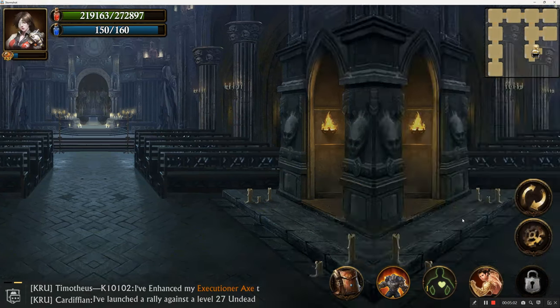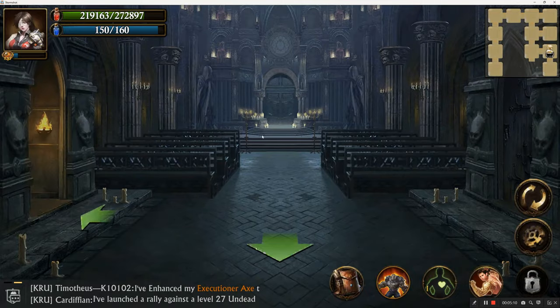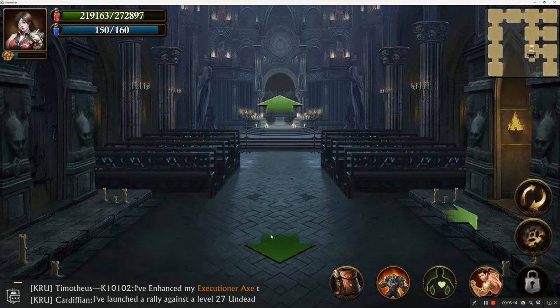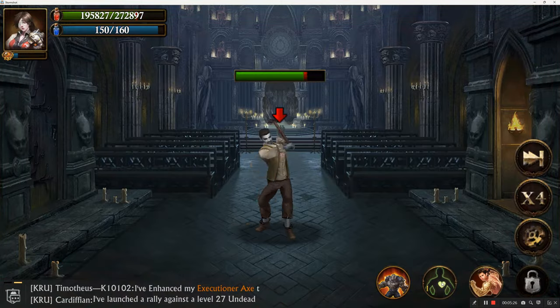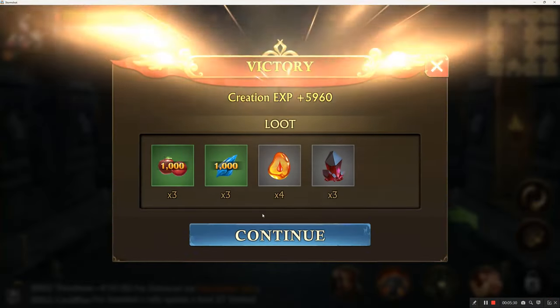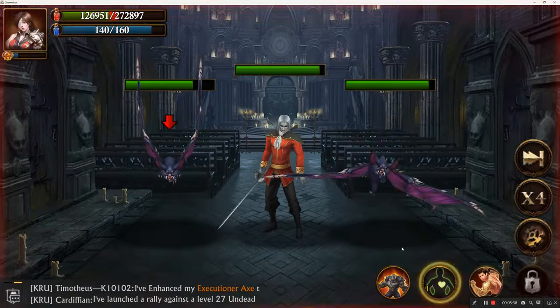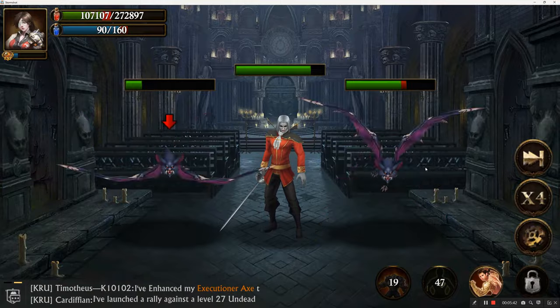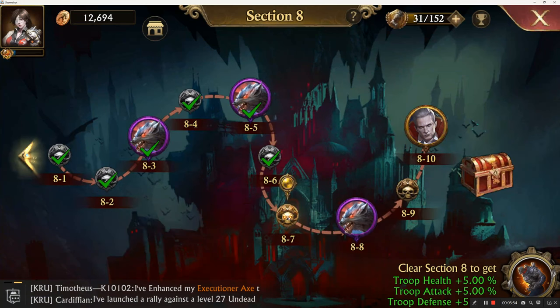I don't think — yeah, maybe we might have enough health to actually survive this level because he got me down to 170, he took a hundred. So with my recovery I should have like over 300,000, so I might be able to make it through this level. You can hit this anytime you want. Okay, we're down to 165 — we're probably not going to make it through this level. So this is the final battle. I'm going to hit the extra buff there, but it doesn't look like we're going to make it. I was defeated. So it looks like in order to pass this level, we probably need to upgrade some crests.